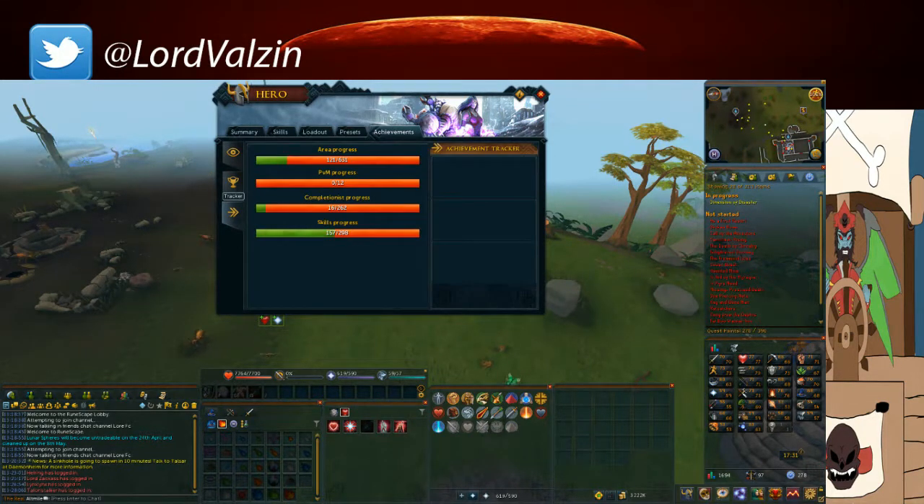Finally there's the tracker, which is sort of like the overview but it shows a bit more about the areas, PvM, completionist, and skills.